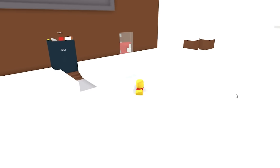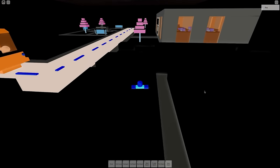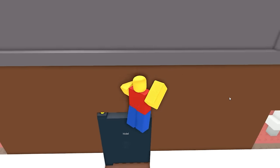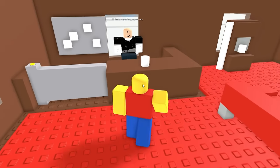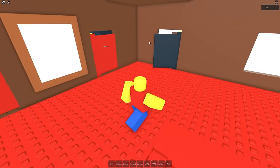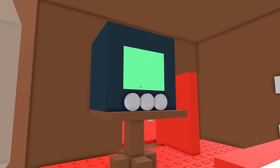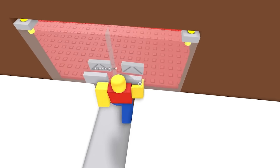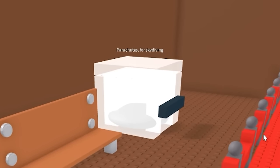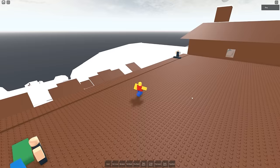This game was definitely an experience — I see why it has 1.2 million visits. This next game is called Snowboarding, last updated in 2009. This game is so bright. Let's check out the hotel. This door is made out of tungsten or something — quite the struggle. It's free to stay as long as you want, you just have to be strong enough to get the door open. I have a bed, a dresser, and a gigantic box TV. There's no way this wooden table is supporting that thing. Let's go to the lift.